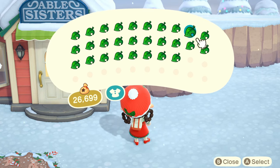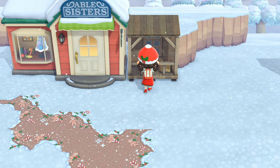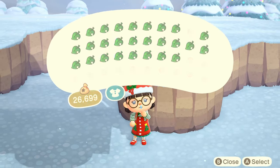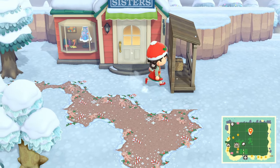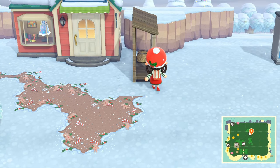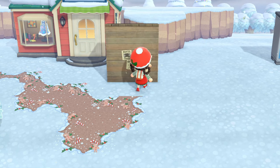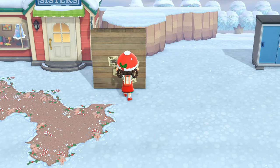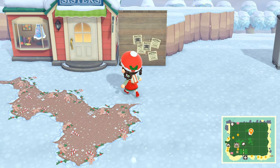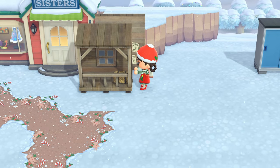Hello everybody and welcome to yet another advent calendar video. Today we are officially in double digits — or wait, is this build 10 or 9? Anyway, doesn't matter. We are making great progress on our island and as the title and thumbnail suggest, I am making a gift wrapping station today. I thought it would be nice to include Ables in this build.